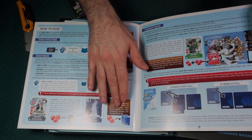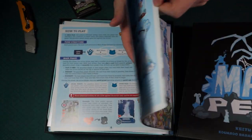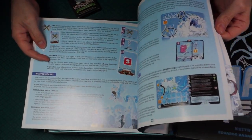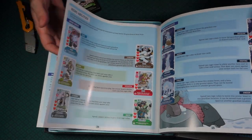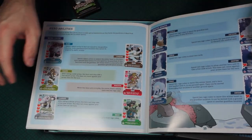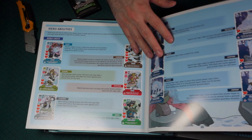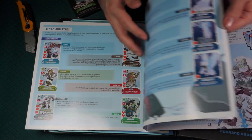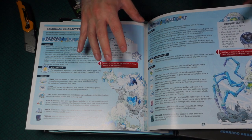How to play, the cleanup phase - this looks really cool. Here are the hero abilities, because the heroes play differently from one another as you're controlling them. And then here we have the winter beasts, and then the guardian characteristics. Each guardian plays differently from one another.